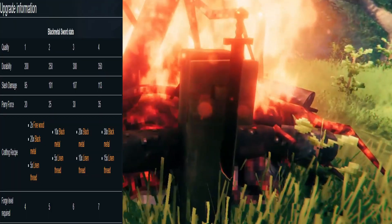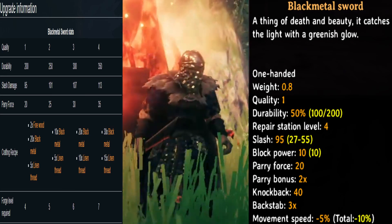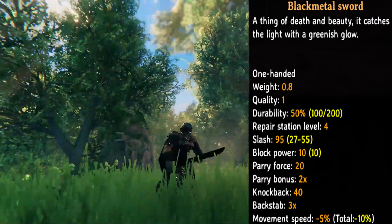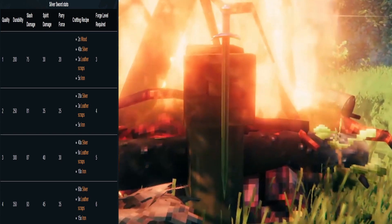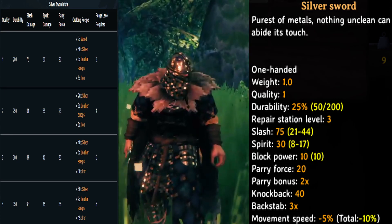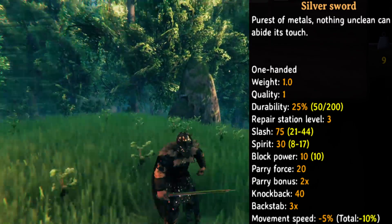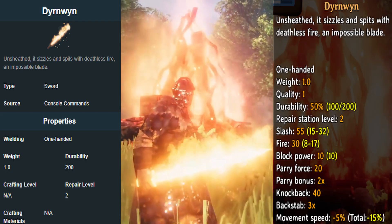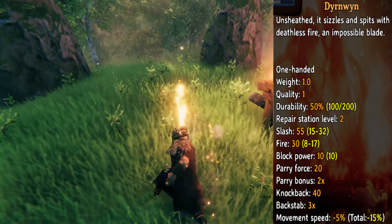Now we have the black metal sword, with a slash damage of 95 and parry force of 20, needing a level 4 forge for creation. Now we have the silver sword, with a slash of 75 and a parry force of 20. Next we have the Dyeron sword — no crafting materials are available at this point. This has a slash damage of 55 with a fire damage of 30, and this sword just looks amazing.